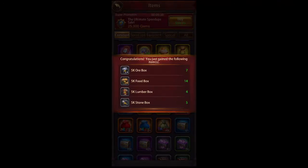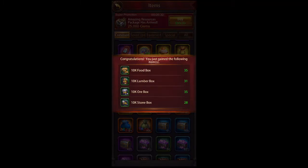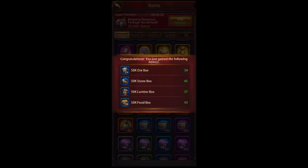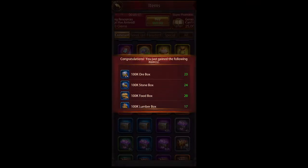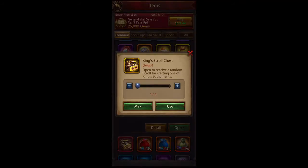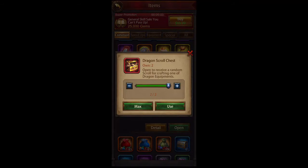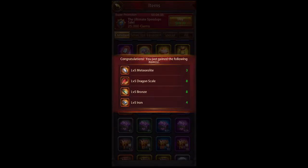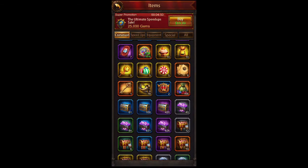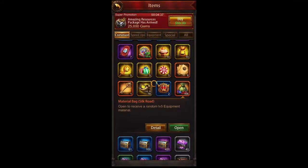We'll continue on and see what kind of goodies we get — I love opening these things. When you have a ton of them it can be a little exhausting going through every one. These resource boxes are great. King scrolls I really don't use anymore. Here's some more crafting items and materials — you need all of this, especially when you feed the dragons. I only have four dragons right now, but it is expensive trying to feed and refine all of them. You need all the materials you can get.